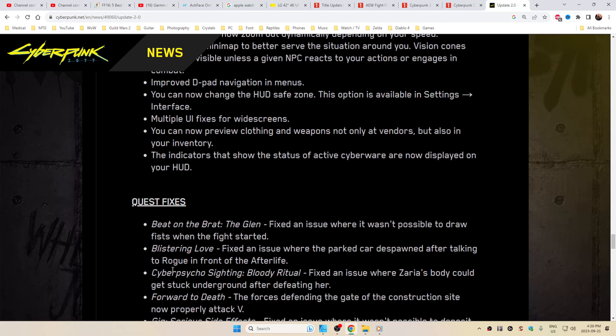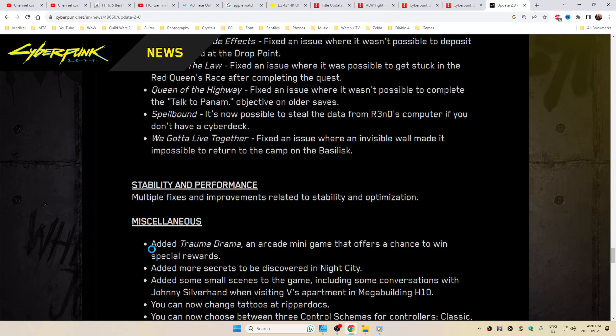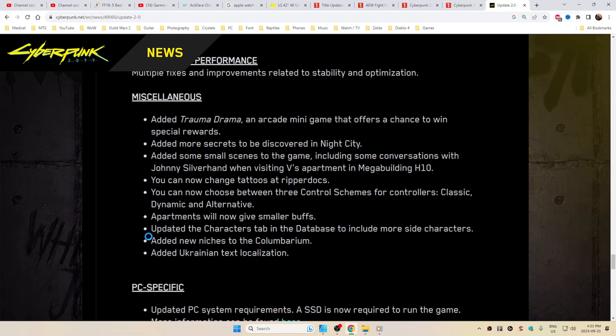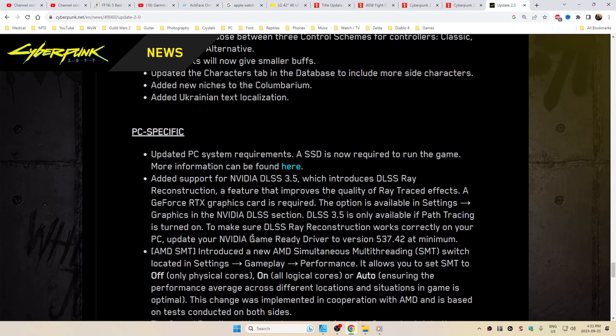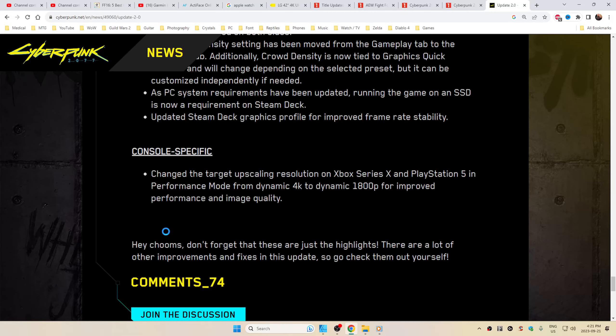Basically, we're getting the game we should have gotten a couple of years ago, plus a bunch of quest fixes. Stability and performance: multiple fixes and improvements related to stability and optimization. Miscellaneous: you can now choose between three different control schemes for controllers — Classic, Dynamic, Alternative. Added Ukrainian text localization. PC-specific: the crowd density setting has been moved from the gameplay tab to the graphics tab. Console-specific: upscaling resolution on Xbox Series X and PS5 in performance mode changed from dynamic 4K to dynamic 1800P for improved performance and image quality.